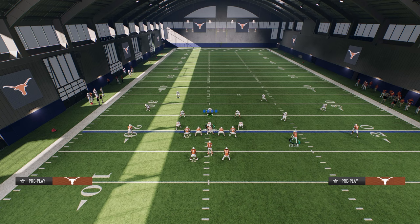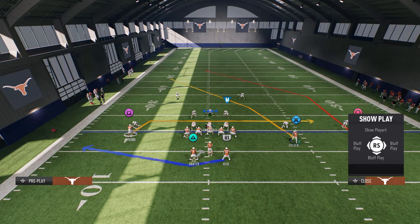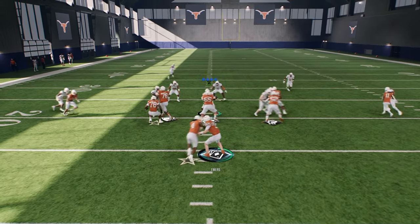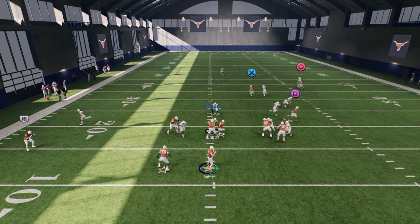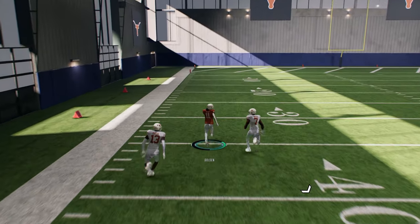Let's say you want to run the double post play and try to utilize this crosser, because this crosser normally beats man. I like to drag the slot receiver and snap the ball. If we're optimizing to beat man coverage, this crosser will do a really good job - it gives the crosser the entire left side of the field to manipulate man coverage.